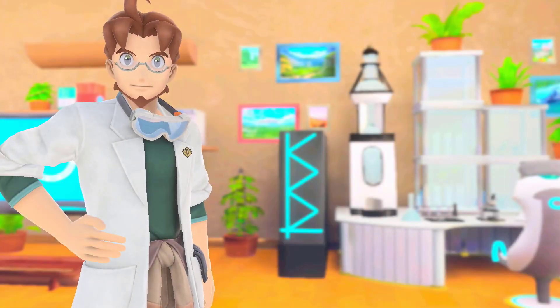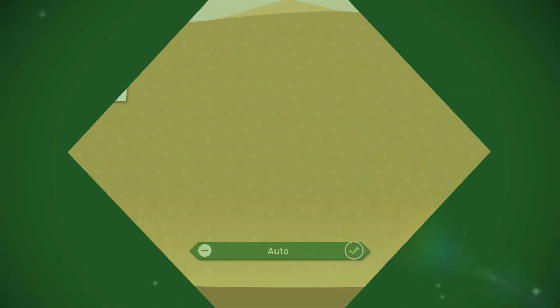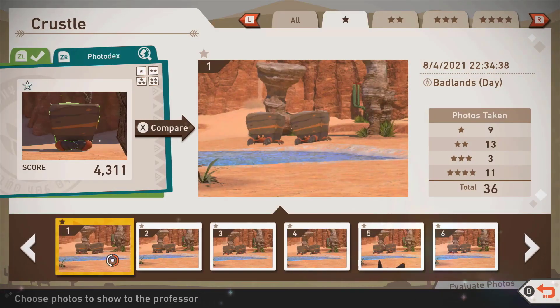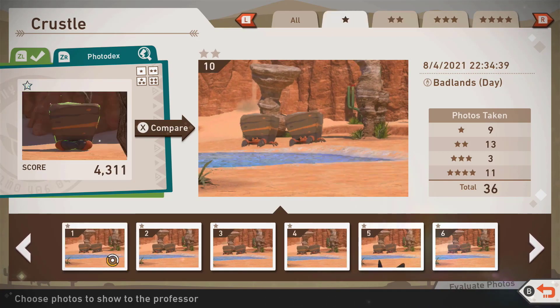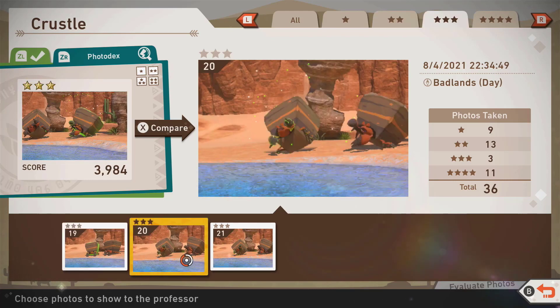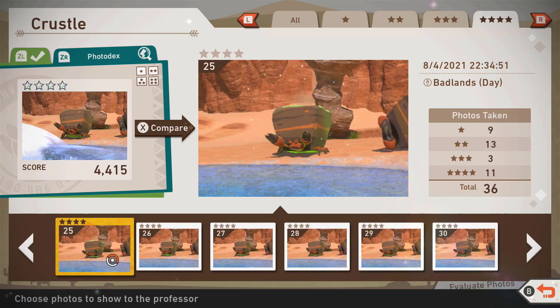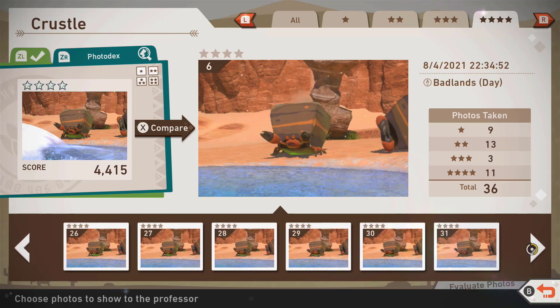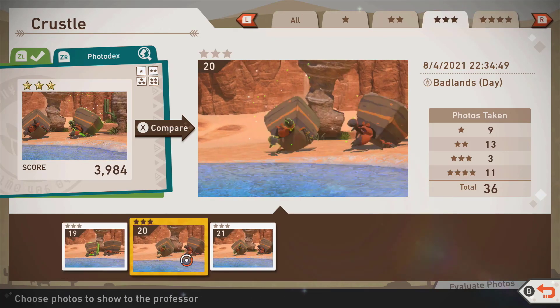I'll show you again here. Three stars: you can see there are a couple of photos where nothing was happening, so I do suggest having burst mode on. Three stars are while they're knocking and bouncing back in their fight, and four star is the 'yay I won' Crustle celebration.